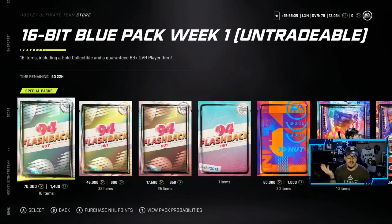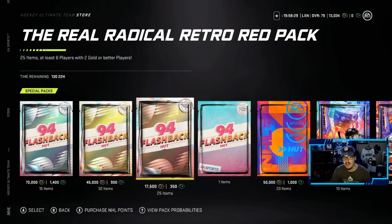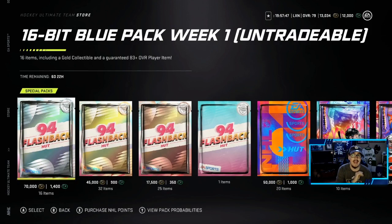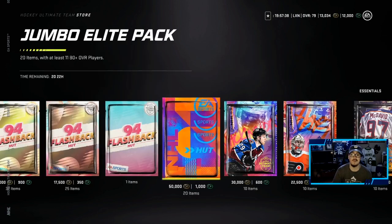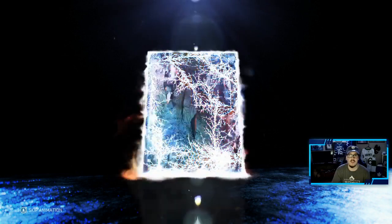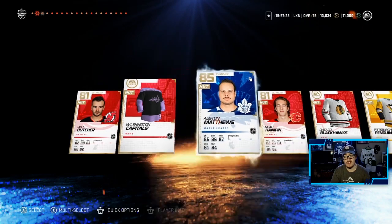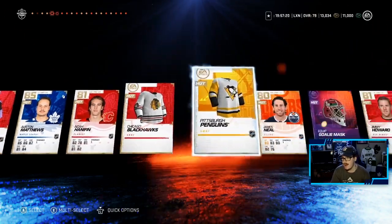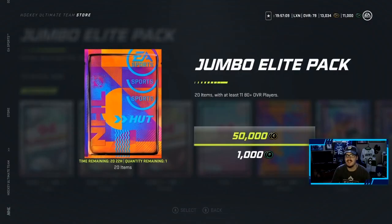And then the packs that are out. The usual event packs here - I'm not going to go through them, you guys know them by now. But we are going to open up some packs. We are going to start off with the Jumbo Elite packs - we have a 24% chance at an 86 plus. I have not ever pulled a Master Set player, so if we can pull one today, that would be pretty huge. First pack - Will Butcher's the first card. We pull Austin Matthews, a nice little 85. We love that. Second pack, I think we only get two or three of these.